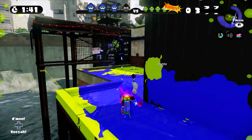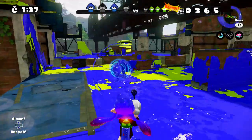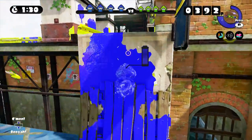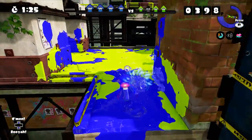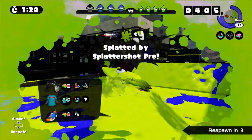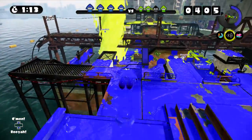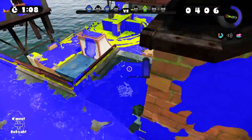We did a bit of it in Ranked — Splat Zones. I was mostly focused on this little spot down here on the side; that was the area we had to ink. There's no little bridges in Turf Wars, which I kind of figured — that way you can't just jump right over. Someone just did an Ink Strike there, so I can go clean that up. Someone's probably going to move in over here.